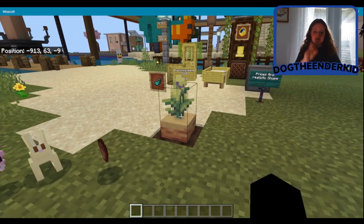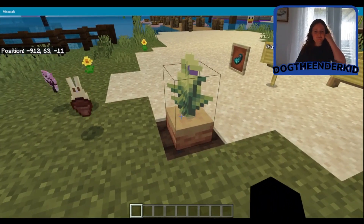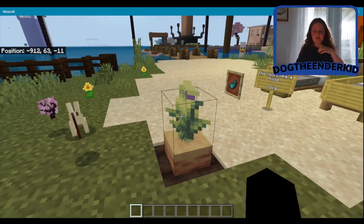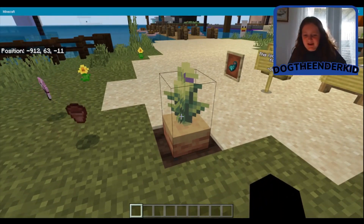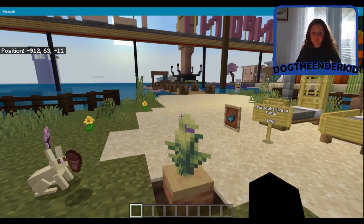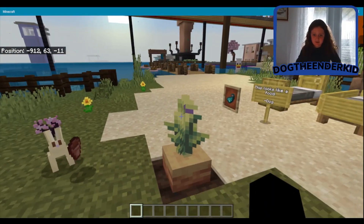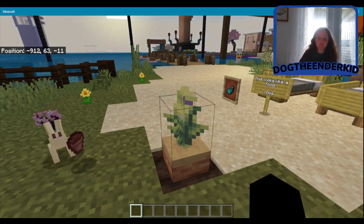This is a not-fully-grown pitcher plant. The way I keep it from growing is I put a structure void above it and then I put one of these here — so yeah, it's really cool.